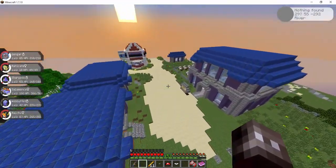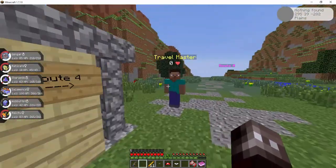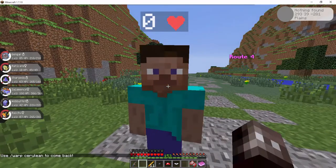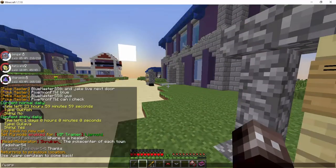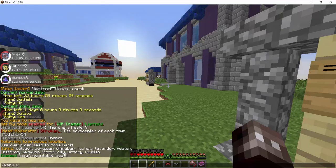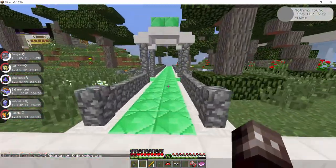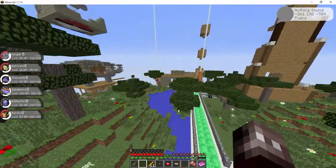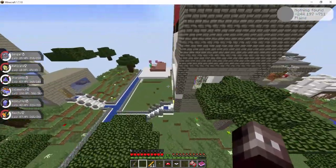You can actually teleport and travel between the different warps. I should have all of them, so you can go to, let's go to Victor City. This is one thing — Victor City is where anyone that has beaten the Elite Four can now go.